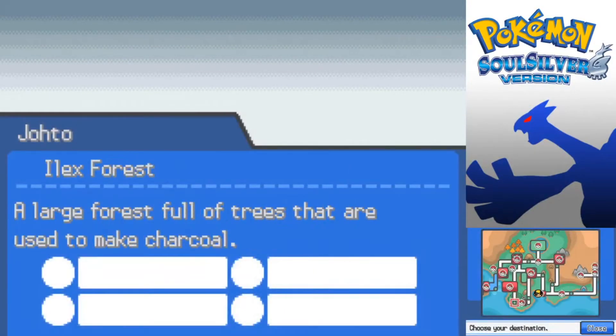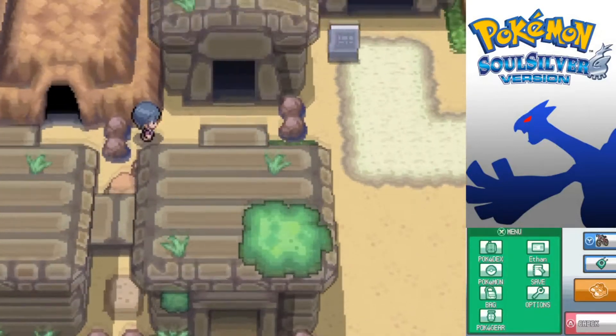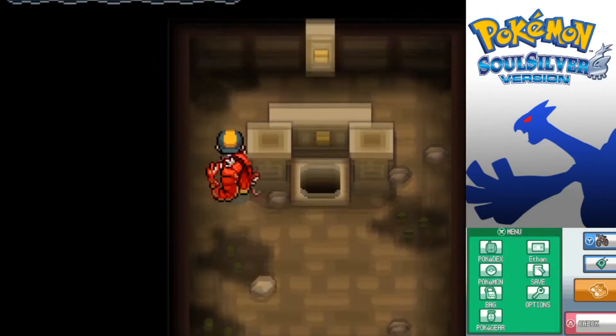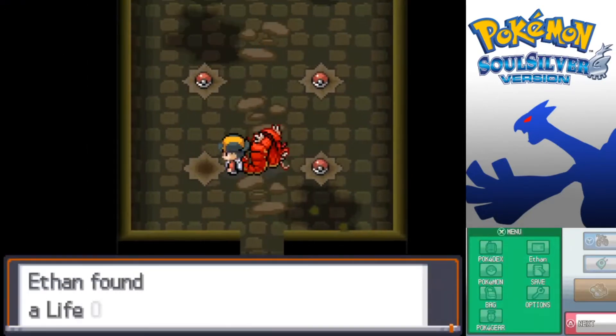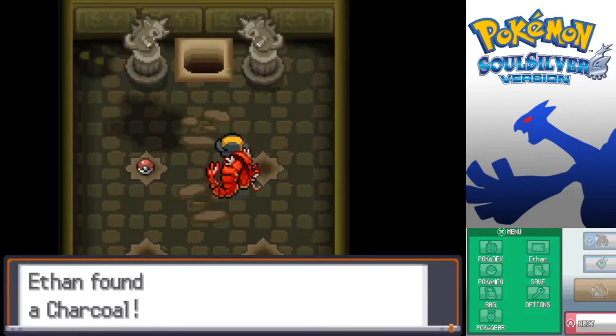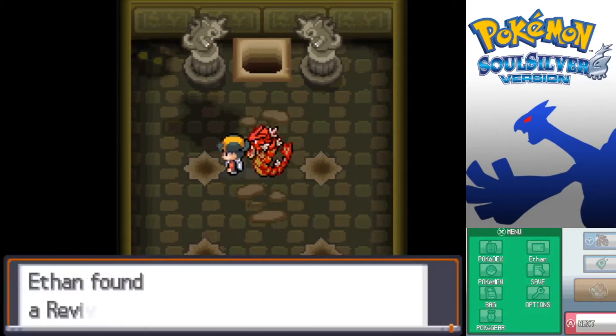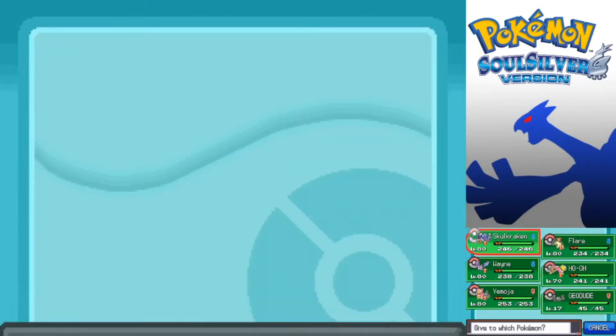Just one more location - I just remembered something about the Ruins of Alph. I'm going to meet you guys over there with a certain Pokemon in our party. This is the only chamber that hasn't been opened yet. It says right here Ho-Oh, so if we have Ho-Oh in the party, it'll just open right up. And this one actually has some of the best items: a Life Orb which is fantastic, a Lepa Berry that restores PP, Charcoal which increases Fire-type moves, and a Revival Herb which is basically a Max Revive. The Life Orb is one of the better items I really wanted - it boosts the power of moves but always takes away a bit of HP. I'm going to give it to Skullcracking to make it even more powerful.